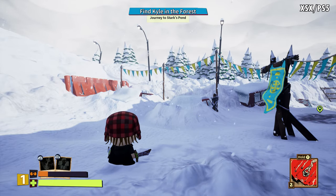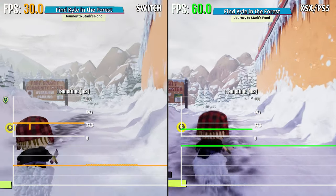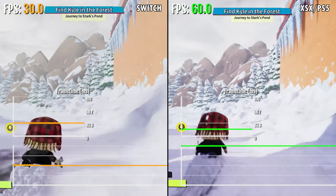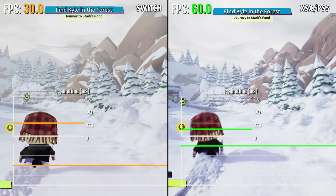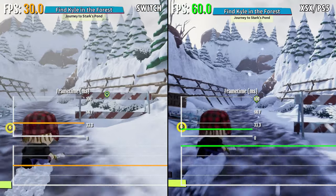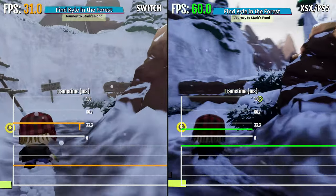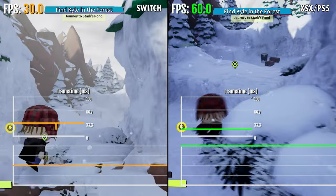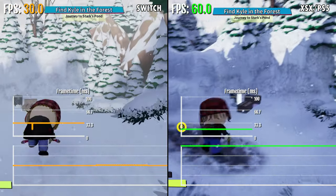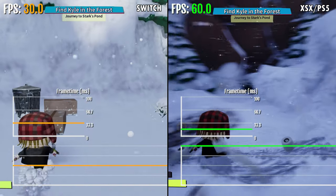The biggest difference is perhaps the performance — the frame rate. On Nintendo Switch the game runs at 30fps, while Xbox and PlayStation 5 get 60fps. The frame rate is the same during gameplay and cutscenes and in both cases it's really locked. I didn't notice any significant drops on Nintendo Switch from 30fps, and PS5 and Series X of course have no trouble handling this light game at 60fps.